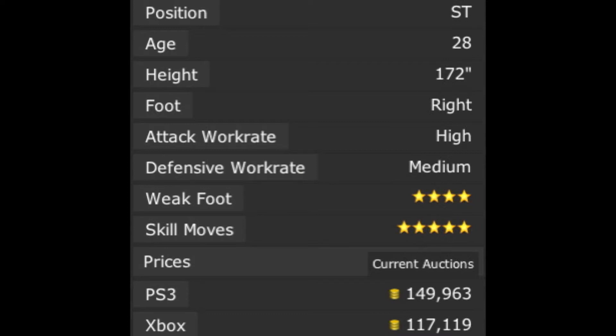He's right footed and his attack work rate is high. His weak foot ability is 4 star, which is pretty good for a striker, and he's got 5 star skill moves.